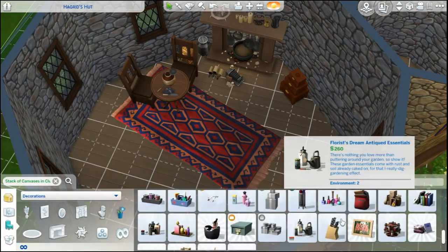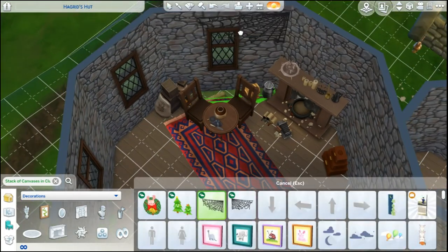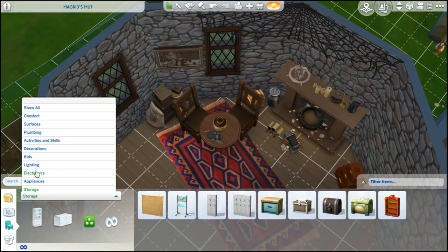When I was planning out this build I was like, I have to have the egg. I have to have an umbrella. I have to have a pumpkin patch. There were like a list of things that I wanted to add and the egg was definitely one of them.